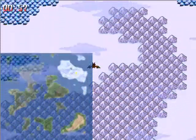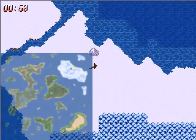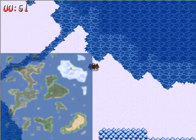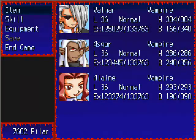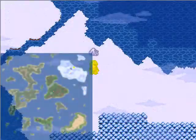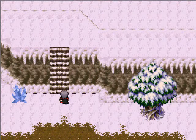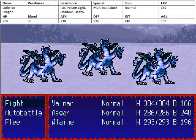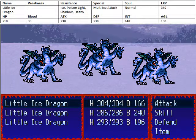And today we're going to do a bit of treasure hunting. What we want to do is go to this part here of the world map, to this little soul mountain. I want to untransform, because up here — it's called the snow cliff in the internal memo — and here we have a new kind of enemy: the ice dragon, or little ice dragon, actually.